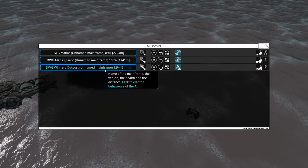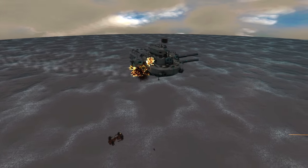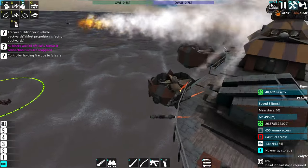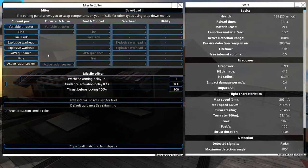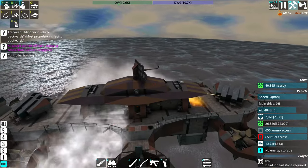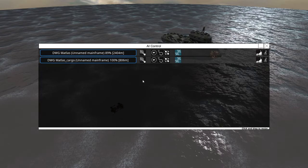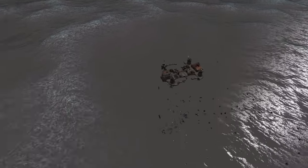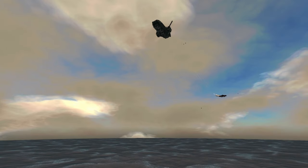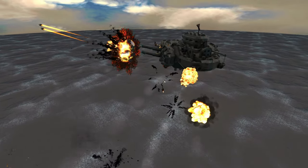Looks like the LAMS defense is only on the bottom - that could be our one hope, because the Matlases and the cargo ship work from above. The Winner's Outpost is in trouble for sure, but the cargo ship's doing pretty well. I'm actually going to change the missiles out a little bit - they have very few warheads. I'm going to add another explosive warhead to do some more damage. We actually have a shot - the fact that this thing doesn't have missiles is great. The AI room looks like it was destroyed.